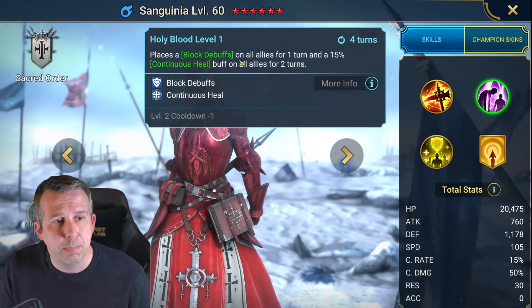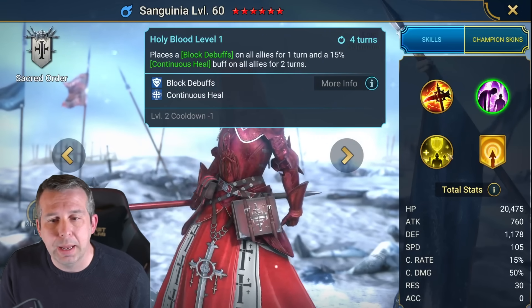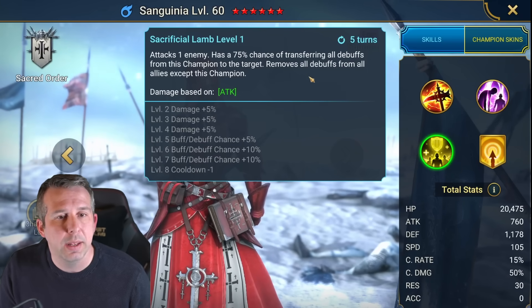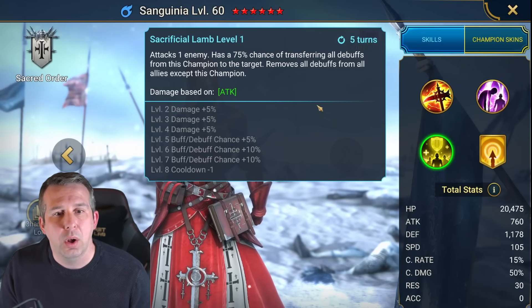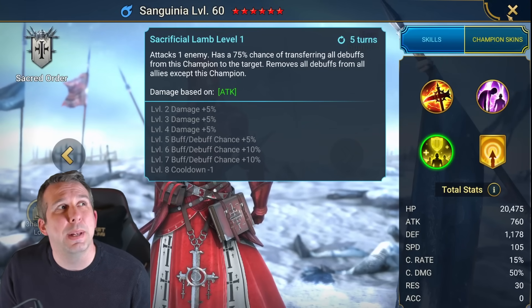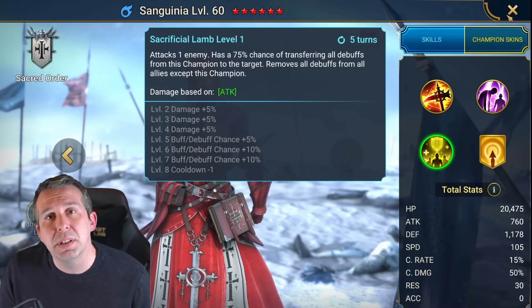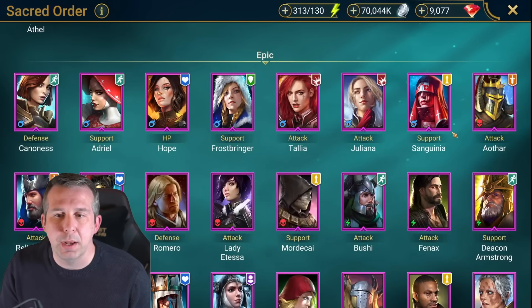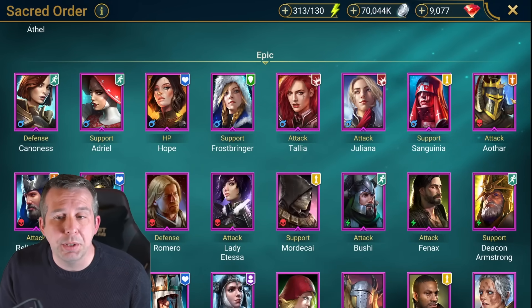Tenguina has got a nice block debuffs and heals, and the ability to transfer all debuffs from her to a target with a full cleanse of everyone else - nice for something like Doom Tower where you're taking loads of debuffs. Ayathar: good as a damage leader against clan boss and Dragon as a poisoner, good in unkillable teams. Relic Keeper: pretty trash, does some damage very early game in arena, wouldn't build him.